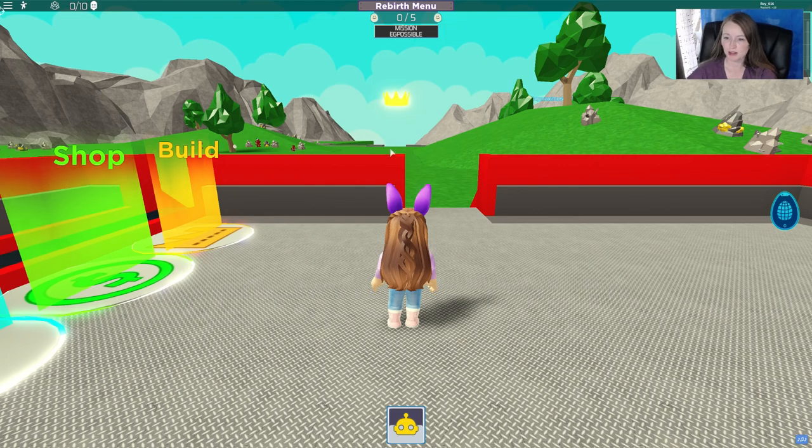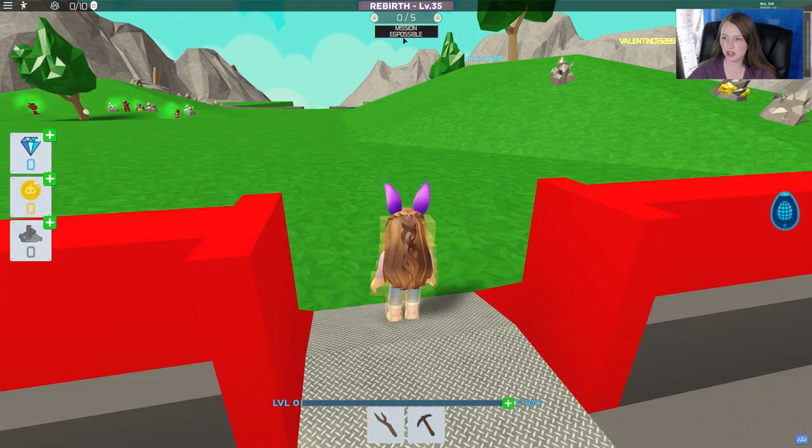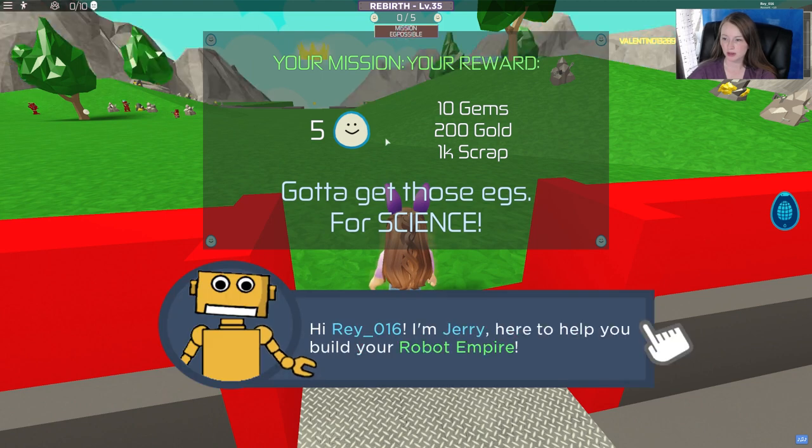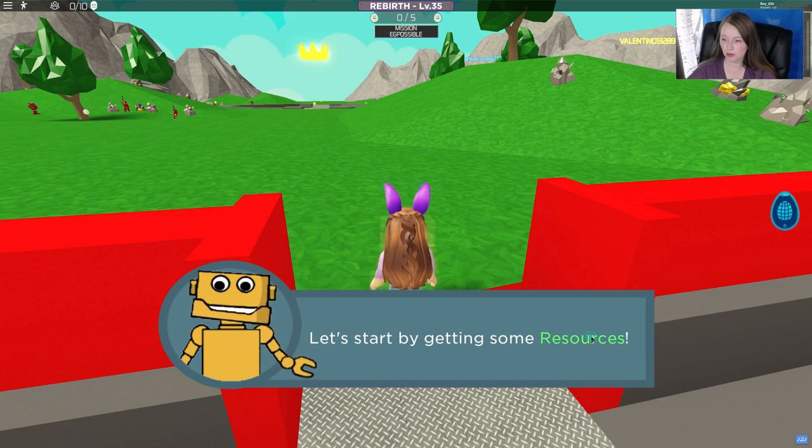So let's get into the game. If you look up here at the very top it says Mission Egg Possible. It tells us that we need to get 5 eggs for our first mission. I've never played this game before so it's taking me through a little tutorial here.